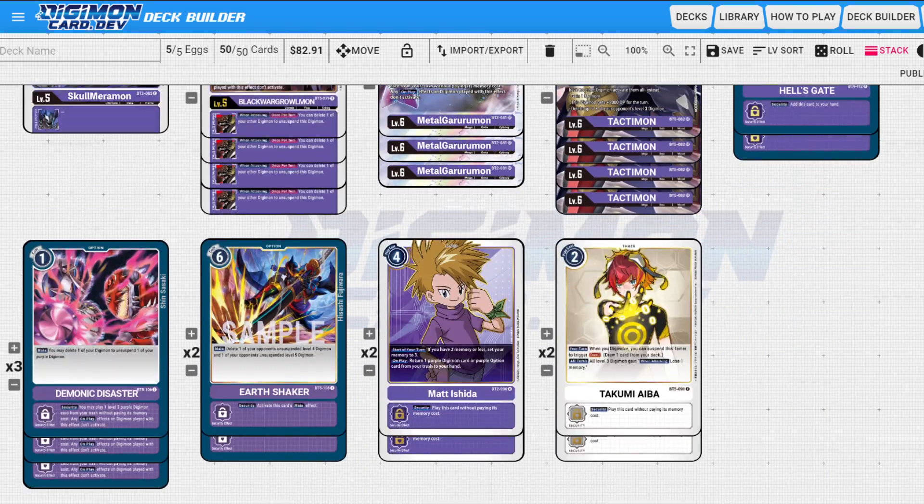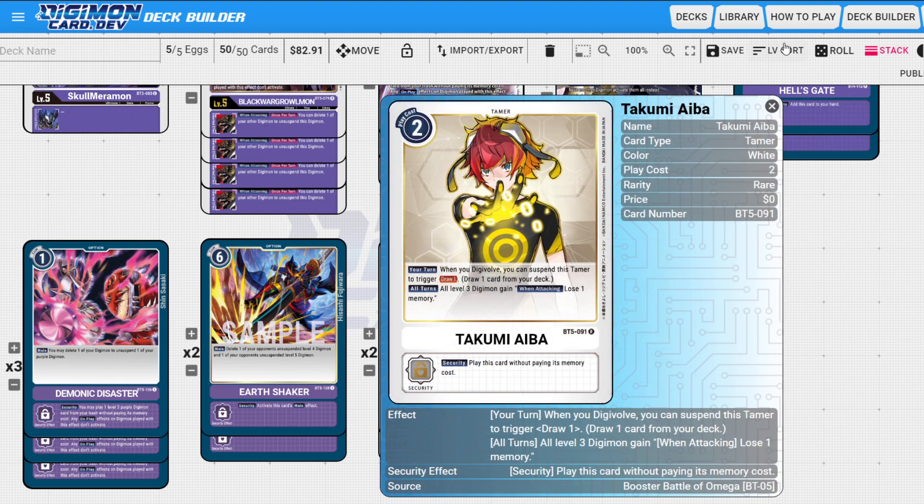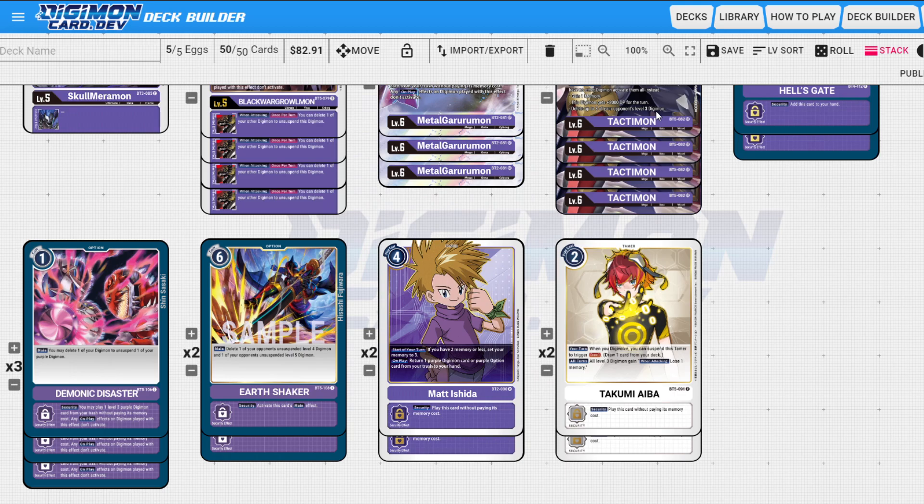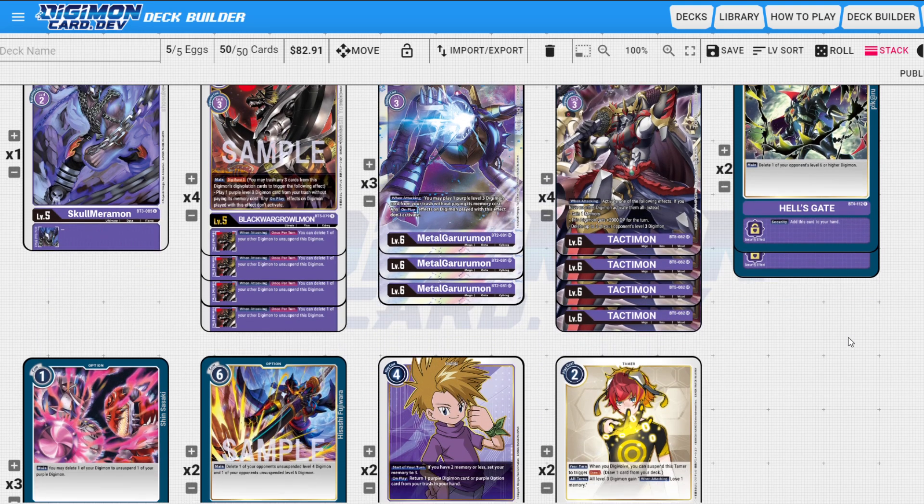When I test this deck in the future, I really want to play three Matt — I feel like Matt is just good. I'm waiting patiently for a new memory tamer for purple because Matt is great but I want something I can play on turn one without feeling guilty. I have to slap down Matt so often in the beginning of the game just to gain memory throughout the game but I don't have anything in my trash yet. Give us more memory tamers for purple — give us something tasty.